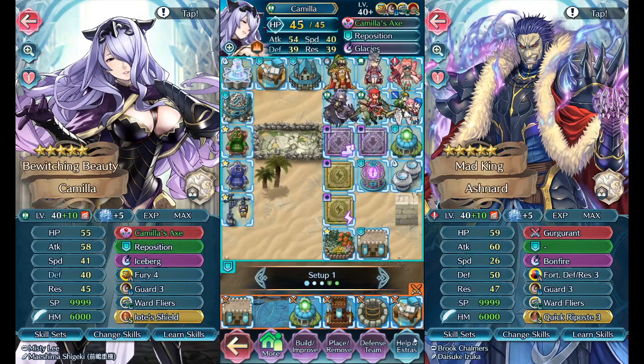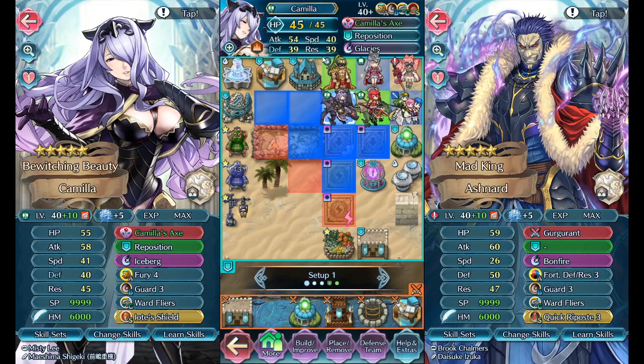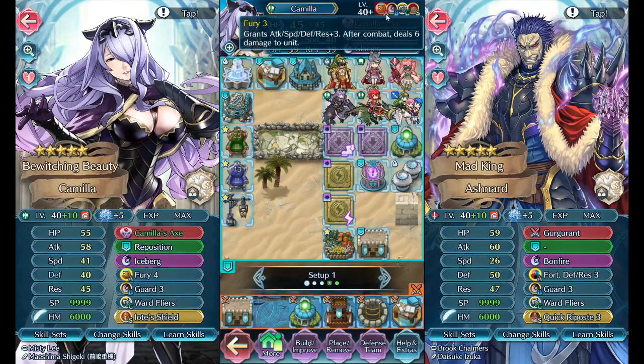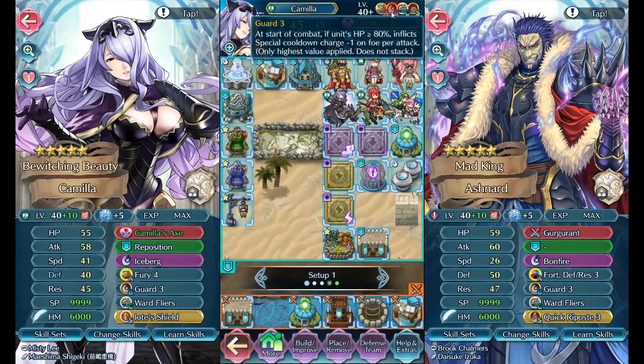So first of all, this is what my Camilla is right now. You can see her on the side — kind of the end version of what she is. The only difference will be the Fury 4, but that's sort of what I want her to be at the endpoint. Iceberg is there, and I've been contemplating between Iceberg and Glacies. I want to point out the negative synergy between Fury and Guard, because Fury drops you by six HP and it drops you out of Guard range.